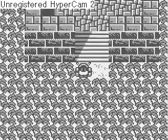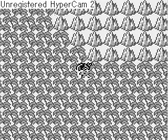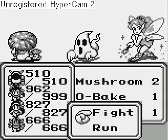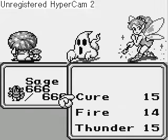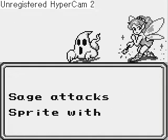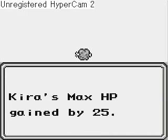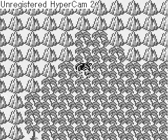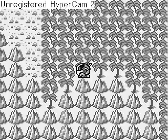The volcano is west of the town — or Venus's city rather. If you attack the weakness of an enemy, it has a chance of scoring a critical hit and immediately killing it in one blow. Not like I could have one-shotted him anyway.